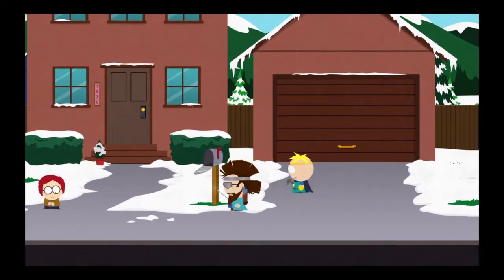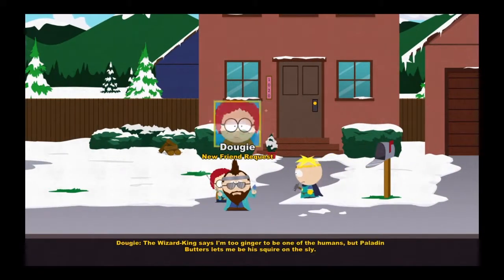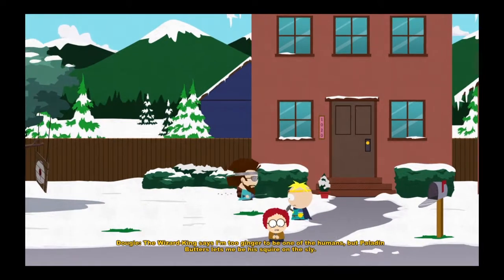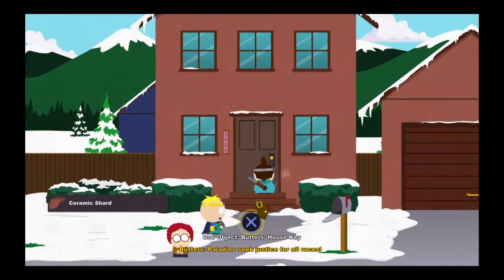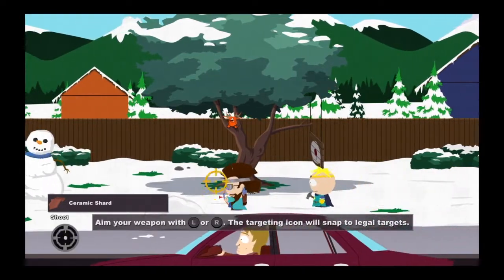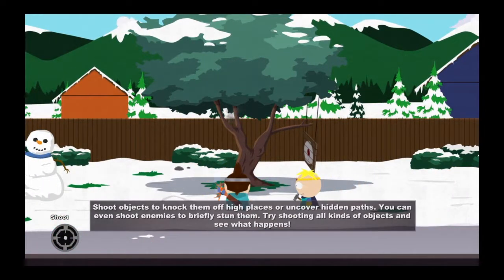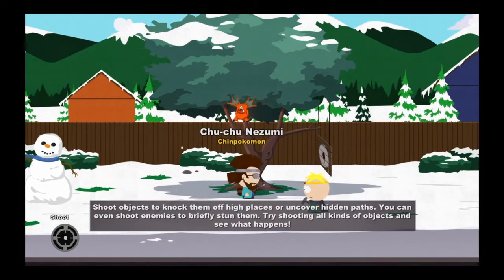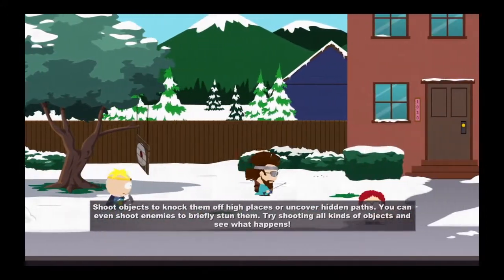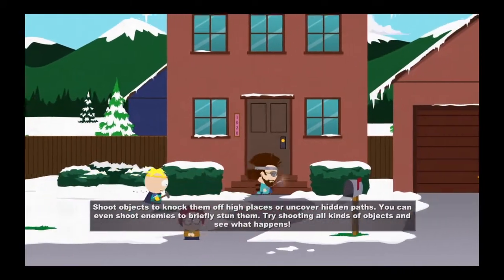I was trying to figure out whose house this is. 'The wizard king says I'm too ginger to be one of the humans, but Paladin Butters lets me be a squire on the slide — Paladin, seek justice for all races.' I think this is Butters' house. You got Choo-Choo Nesby — break that down. Now to go back to Butters' house.